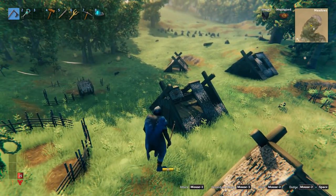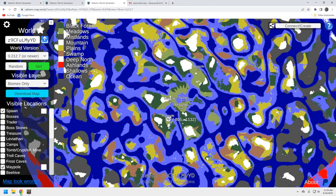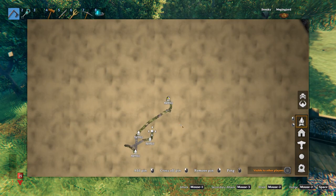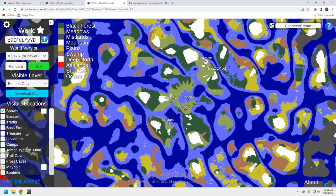We're going to do this a little differently — we're going to take a look at the seed generator first before we get into all the maypoles. So there are four maypoles on this seed. Here's the spawn, and here are the maypoles: one, two, three, four. This is going to be great if you're playing on a server, if you've got a modded playthrough, or if you've got four or five co-op players.